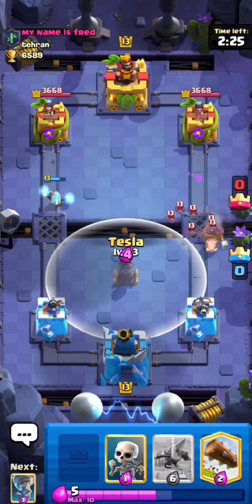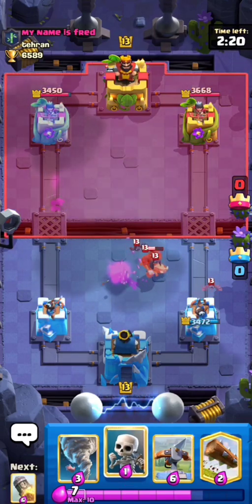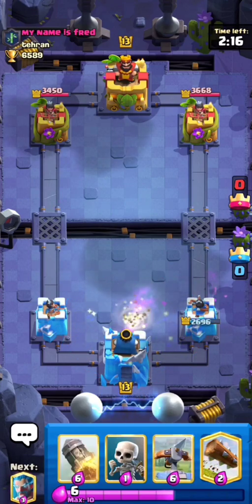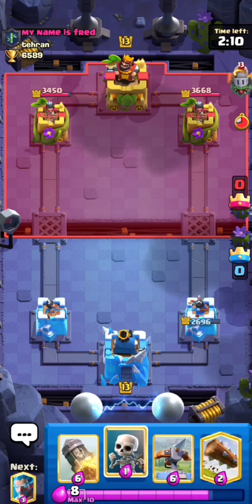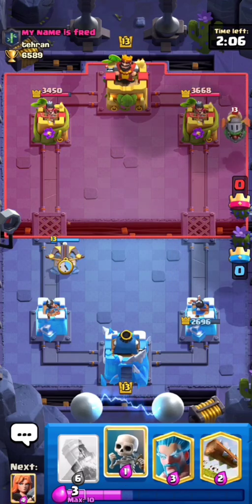Okay, so he has the Hog Rider. I'm just going to let this go — I'll need to Tornado. Yeah, so pretty bad start. I probably should have Tornado'd a lot earlier; I just thought the Hog Rider would die. Let's go Expo opposite lane.